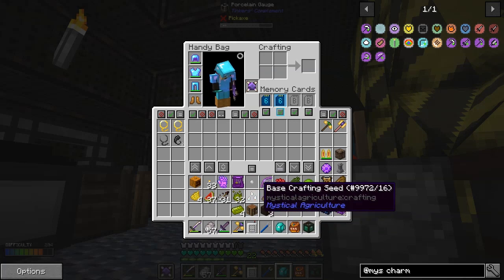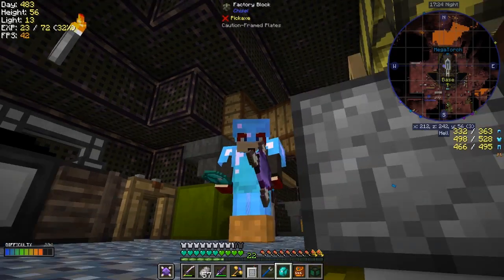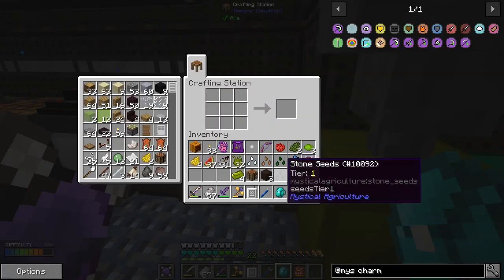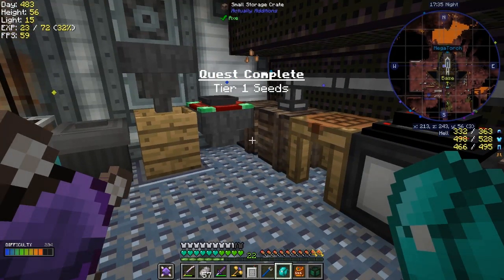I also prepared some nature seeds, some dirt seeds, and some base crafting seeds - I don't want to do the recipes because it's fairly dull, they're all the same really. I've got one set up here - a stone seed - so that should actually finish the quest for tier one seeds. Let's have a look at the quests.